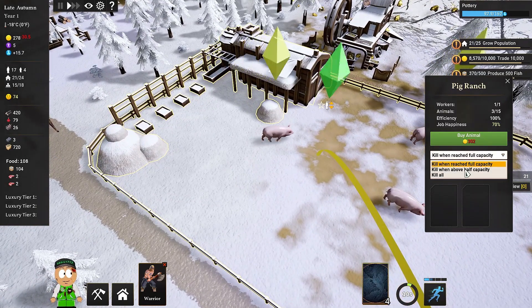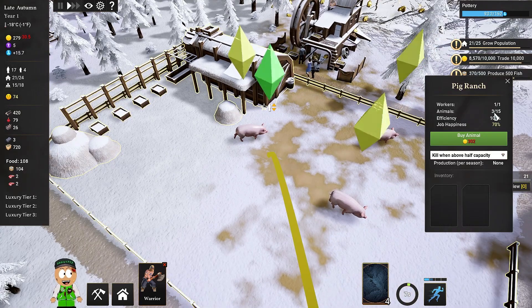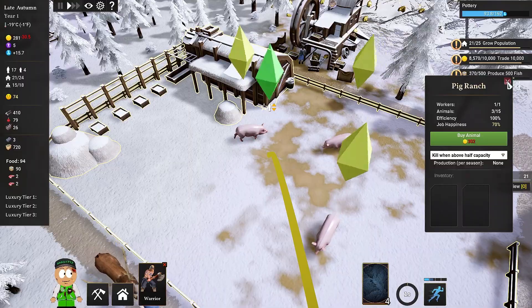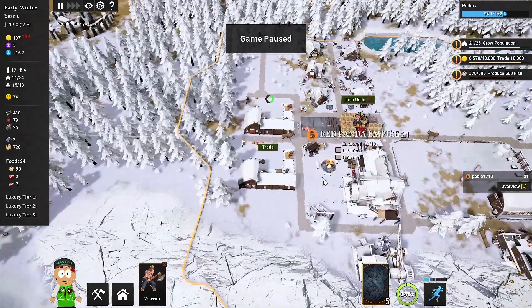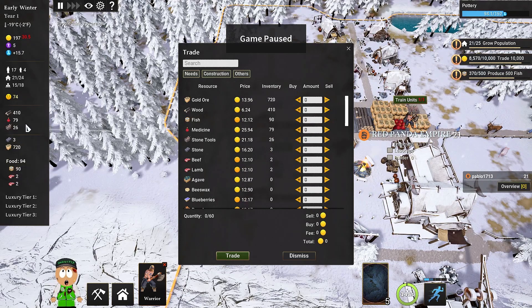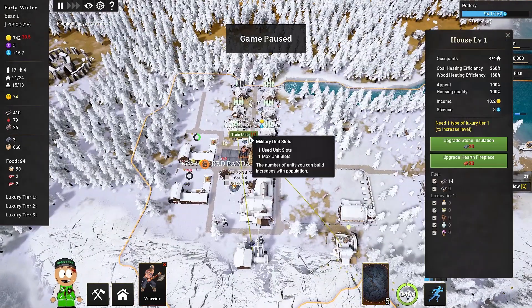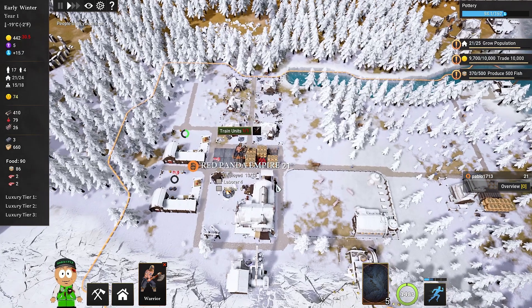The Pig Ranch is completed — we got some pigs! We can set it to kill when above half capacity, meaning if we have more than seven pigs they'll be slaughtered, giving us a source of food. Job happiness is 70 with just one worker. We do NOT want to kill all the pigs, so we'll leave it on the half-capacity setting.